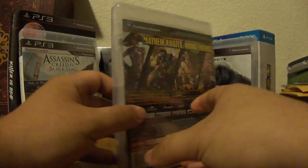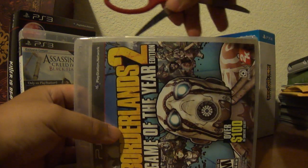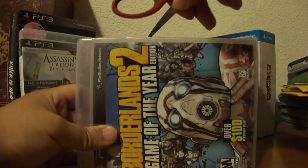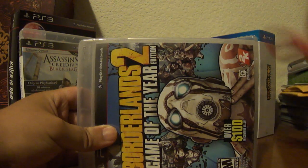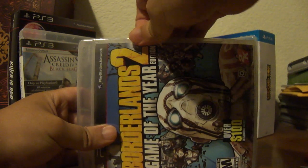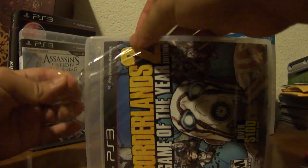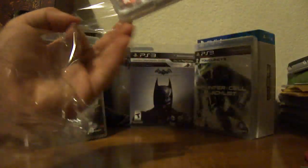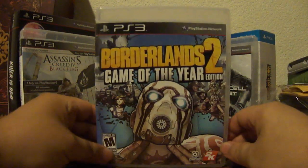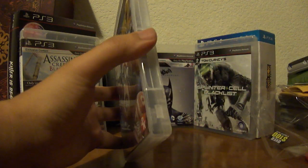So let's go ahead and open this item up. I'll just pierce some holes in the packaging right here and tear off all this plastic. Rip it all off and remove all this. Let's go ahead and check out the inside's content.